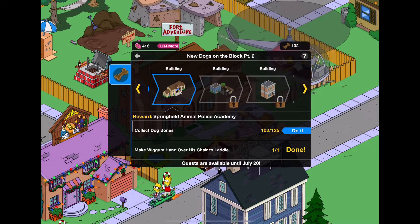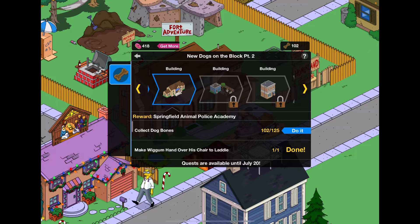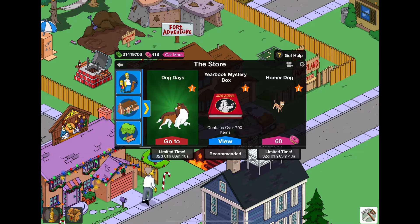Hey guys, Bored here, back with another video in the Simpsons Tapped Out Dog Days event. So today we're going to be unlocking the Springfield's Animal Police Academy, which I'm very excited about.